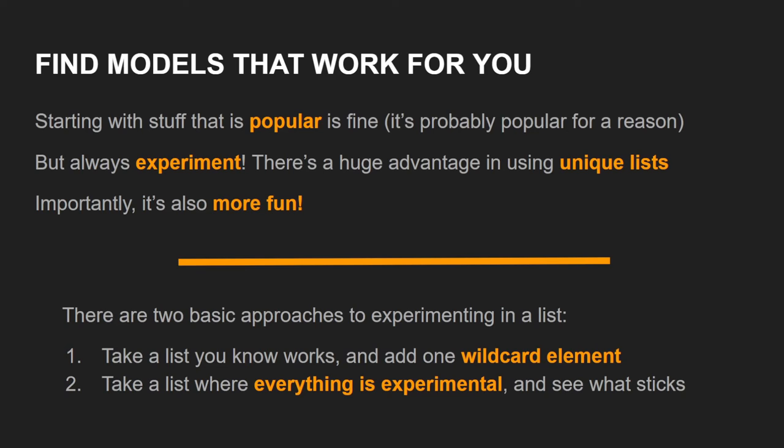The problem with doing that in Infinity is that in this analogy, one game is an experiment, and most of us don't get to play lots and lots of games. I consider myself to play Infinity a lot, and for me that still means one or maybe two games a week if I'm not playing a tournament. It's very possible that in any given game, the piece you want to try out as the wildcard element might just not be its game — it might be a game where you didn't need it. If you can't run enough wildcard experiments, option B is to just take the total testbed list: take a list where you have literally everything you want to try out and just see what sticks. Throw everything at the wall and accept that you are playing a list that is deeply suboptimal, but which will give you the most possible chance to try things out.